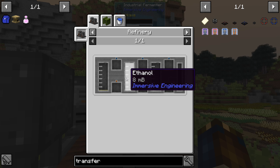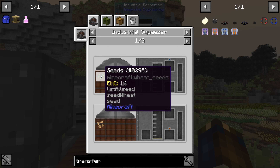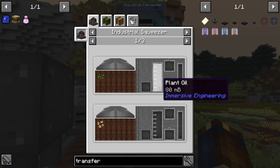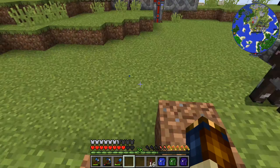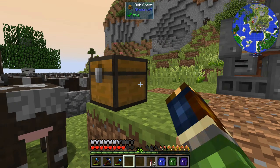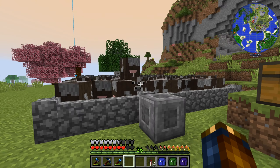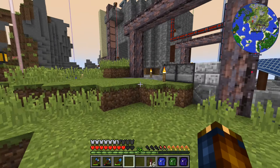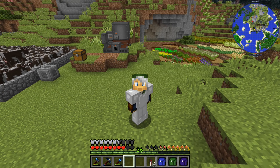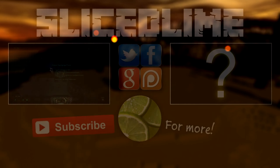The refinery makes plant oil and ethanol into biodiesel. I think maybe we can input ethanol right away. The plant oil comes from the squeezer thing, so if we need to we'll have to do that too. Because I think we can get seeds pretty decently. So that's the next step — and then we'll use up a whole ton of iron. But we'll look at that next time, ladies and gentlemen, because this was quite enough. This has been Feed the Beast Continuum. My name is slicedlime. Thank you for watching, and I'll see you next time. Take care — bye-bye.